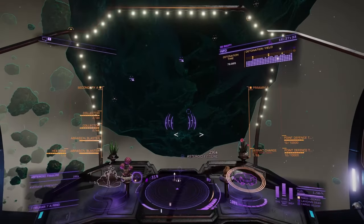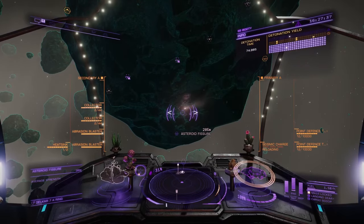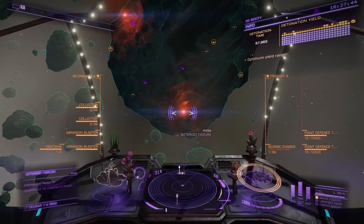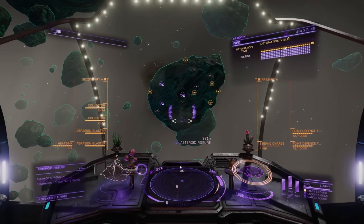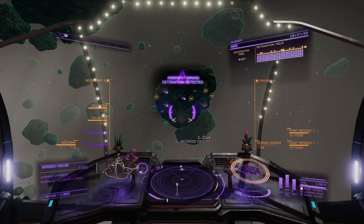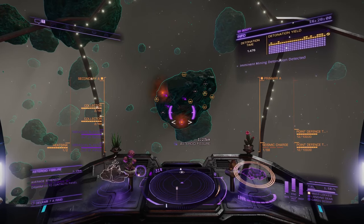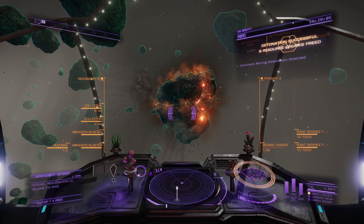Then there's the newer mining system, using other mining modules like abrasion blasters, subsurface displacement missiles, and the most enjoyable of all, the seismic charge launchers. Abrasion blasters allow you to shoot surface deposits off certain asteroids. Subsurface displacement missiles burrow into specific asteroids and dig out fragments from the inside. Seismic charge launchers latch onto fissures on a certain type of asteroid and crack it open releasing all its goodies. This is called core mining and is definitely the most fun, but the downside is that not all asteroids have the deposits you're looking for and crackable rocks are pretty rare.